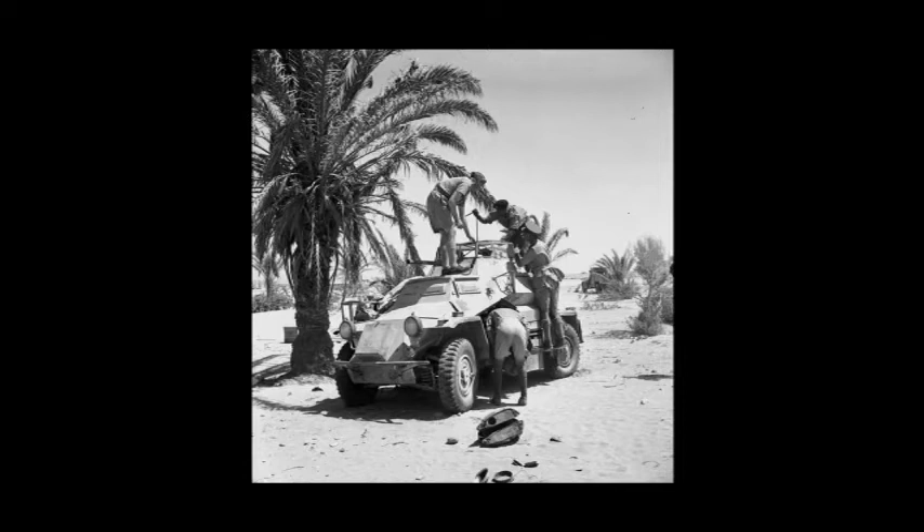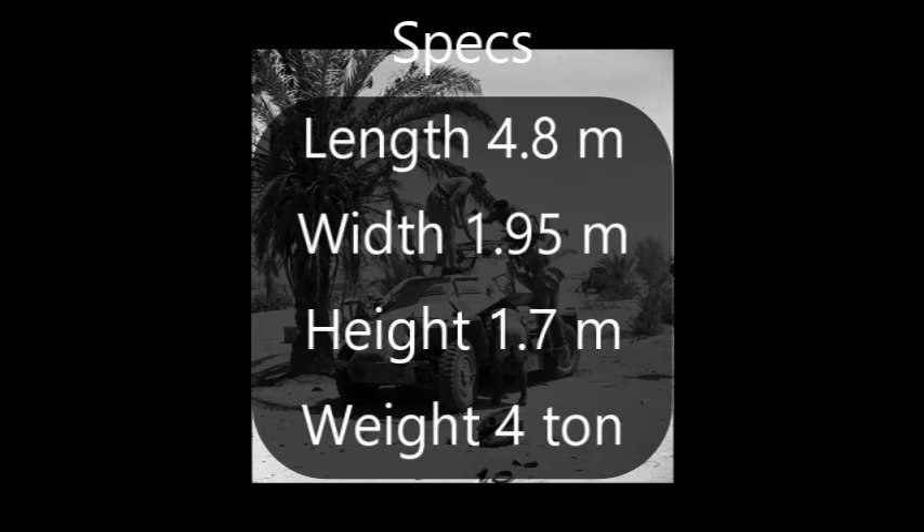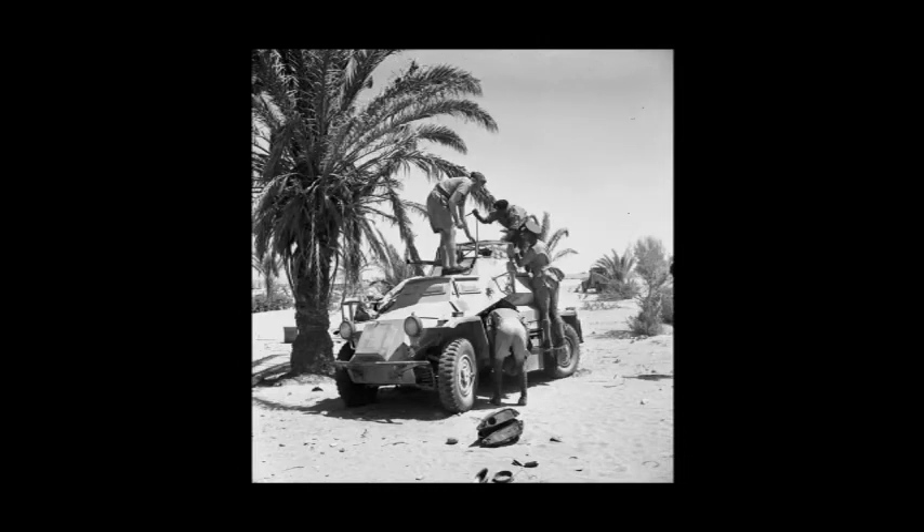It's the same chassis: length of 4.8 meters, width of 1.95 meters, height of 1.7 meters, and a weight of four tons, powered by a Horch 3.8-liter V8 with 89 horsepower and a top speed of 80 km/h. Different from the one we have, this version is armed with a fully rotating turret fitting a 20mm KwK 30 and a 7.92mm MG34 coax — literally the same turret already on some of the premiums in game. It had a crew of three.